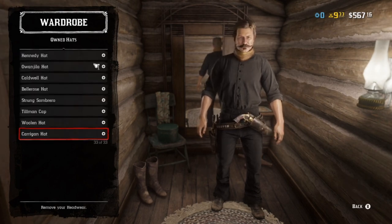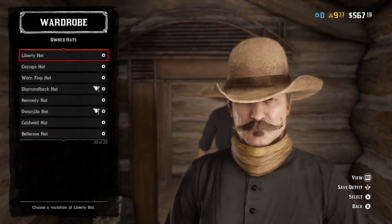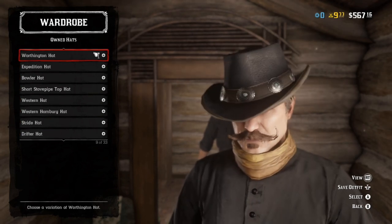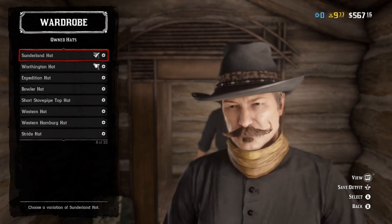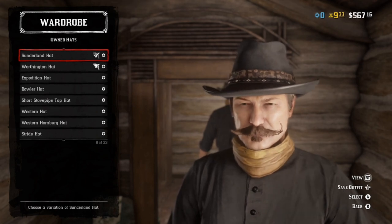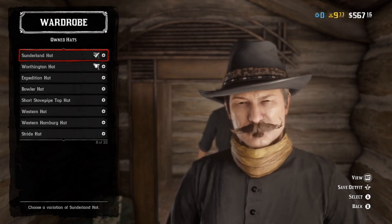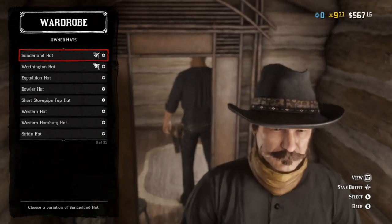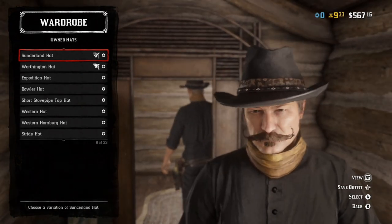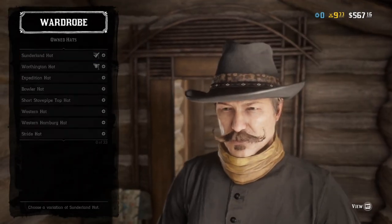Starting off with the hat — the hat itself sadly is going to be the priciest thing available, as you have to buy an entire outfit. The Sunderland hat, or the Sunderland outfit, which you get from the trader. Bad news: this is the fourth outfit series if I remember right. But the hat fits the look perfectly. Honestly, if we had the Warren Gamble hat from single player, that would have been spot on, but this is a nice close second. It's also just a fine hat to add to your collection.